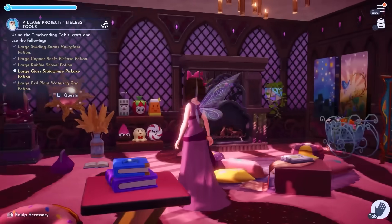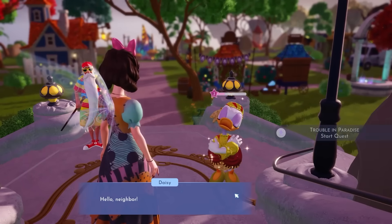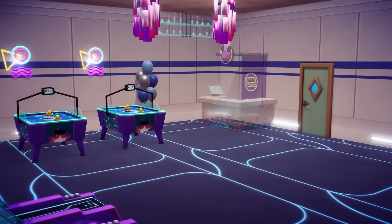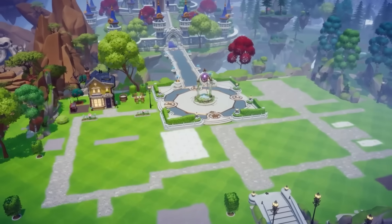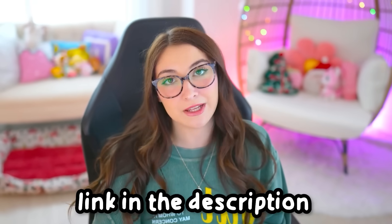Before we keep going, I'd like to thank today's sponsor, Gameloft. There is nothing I love more than a cozy game when I'm ready to unwind, and Disney Dreamlight Valley is the ultimate cozy game. Whether you're designing your home, decorating the valley, or creating the perfect outfit, this game gives you tons of creative freedom. You also get to join your favorite Disney and Pixar characters in really fun quests and storylines, and they're always updating the game. There's a brand new update where Timon and Pumbaa from The Lion King have just arrived. My favorite part is being able to decorate my house exactly the way I want — multiple floors, multiple houses, put them wherever you want, plus farming, cooking, and fishing. Check out Disney Dreamlight Valley using the link in my description. A huge thank you to Gameloft for sponsoring today's video.